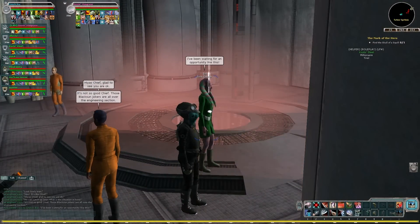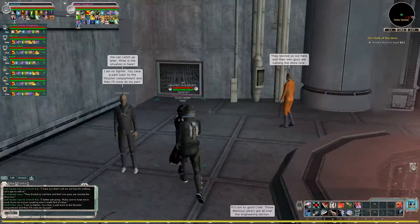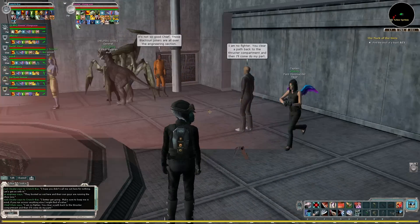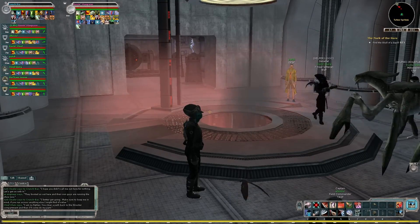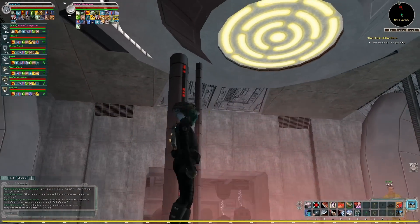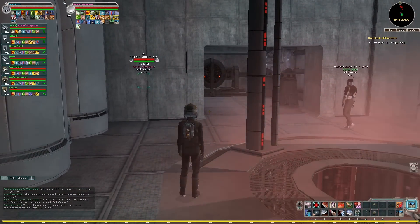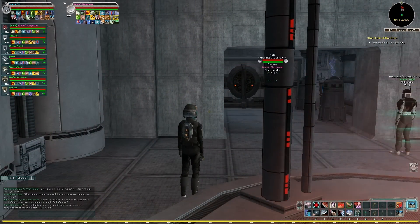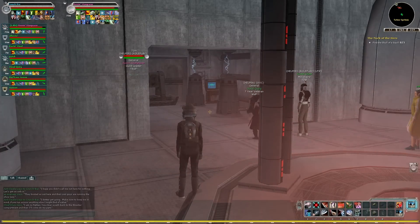Here's Chief Olum and his engineers. 'Look lively, men!' Hey, it's the Chief! Glad to see you're okay. 'We can catch up later — what's the situation down here?' 'It's not so good, Chief. Black Sun jokers are all over the engineering section.' And yeah, there's Black Sun in this area. It turns out the Black Sun are boarding the Star Destroyer at the same time our group is, which is an unfortunate coincidence. This is another part where you don't want to charge in — you want to draw them handful by handful back into the larger area so you can more easily deal with them.